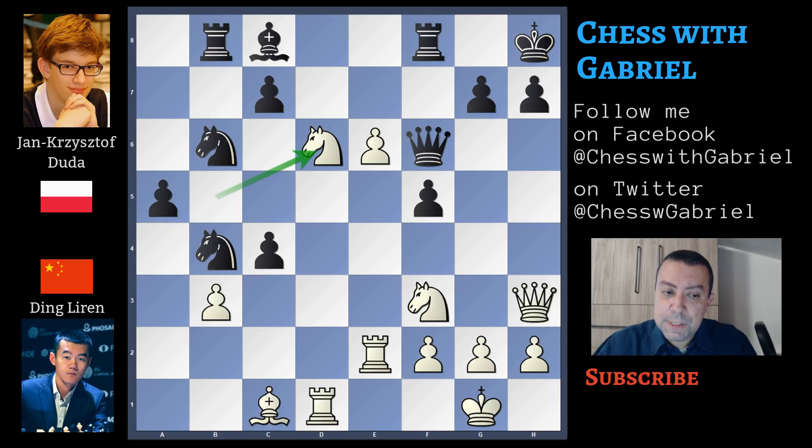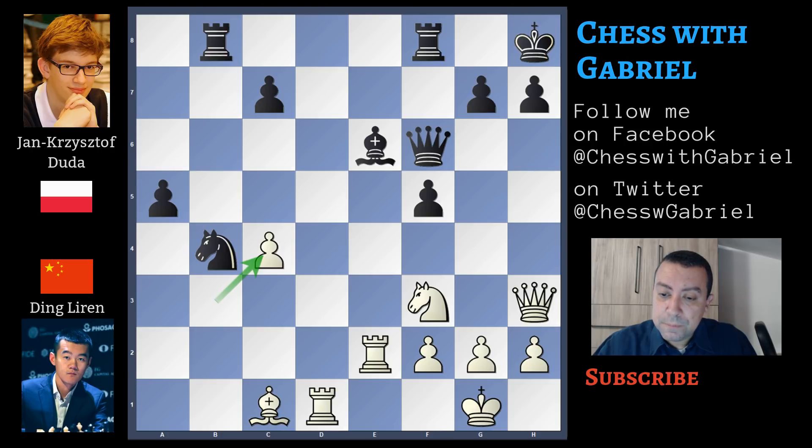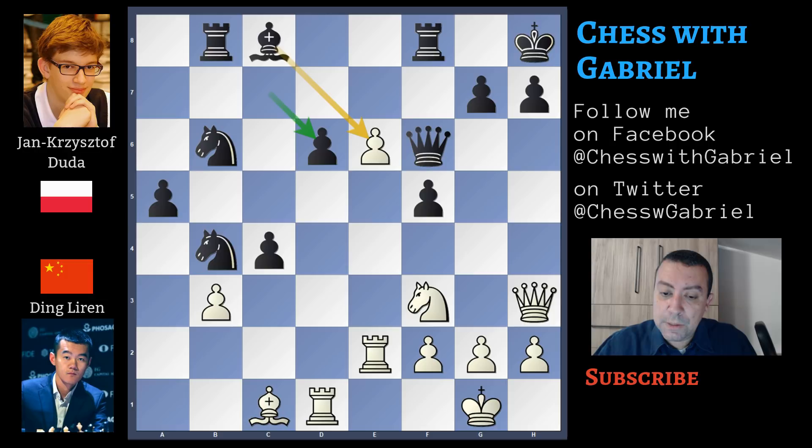Now knight captures d6, and with only 8 minutes left on the clock, Duda decides to remain a piece up and plays c captures d6. He captures back the piece, but this is a mistake. The really good move was bishop capturing e6, and after knight captures c4, knight captures c4, b captures c4, black is a pawn up and better. C captures d6 is a mistake because the pawn marching to e7 is becoming really, really dangerous.